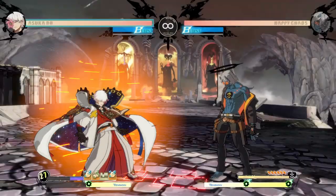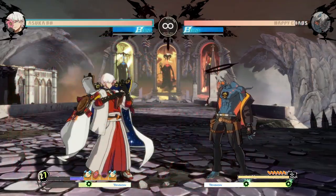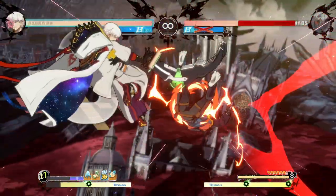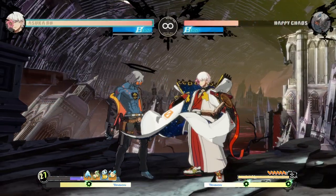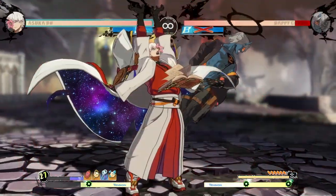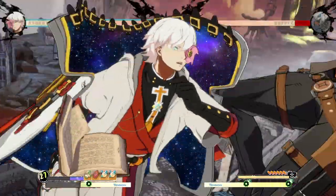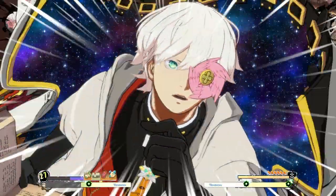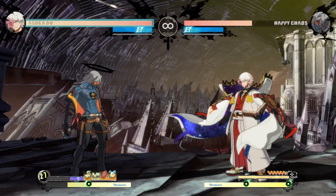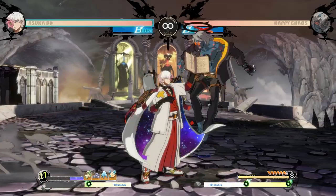Dust has decently long reach — only a tiny micro step in from round start distance — so I'll often do it after my 5K. He's got really good dust combos: heavy slash, slash, jump cancel, heavy slash, slash, heavy slash, jump cancel, heavy slash, heavy slash again for the finisher. So HS-S jump, H-S-H jump, H-H. You can make it simpler and omit that last jump if you just want to guarantee the damage or hard knockdown ender.